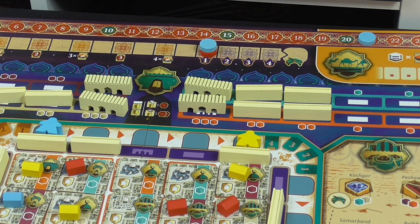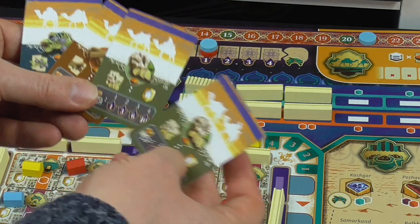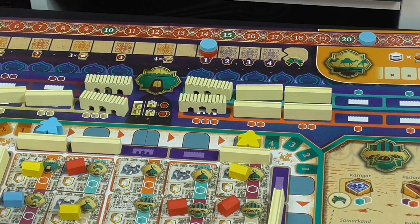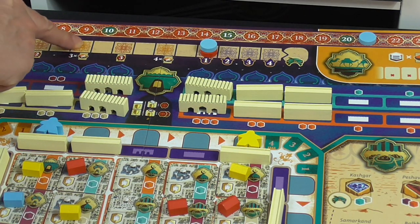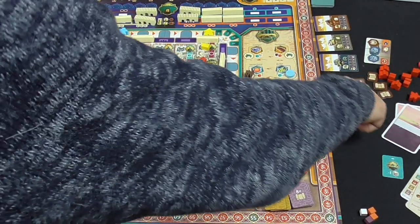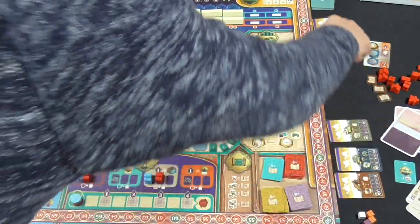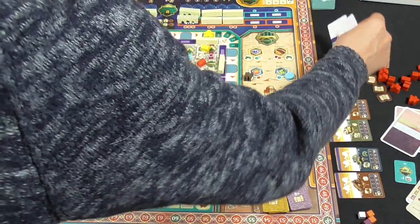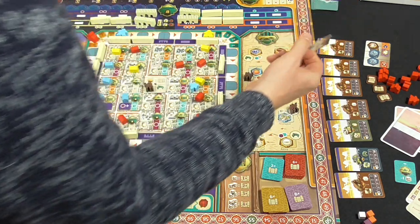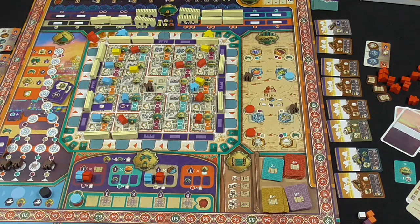Remember, this time I took three different types of spices - ginger, cinnamon, juniper - three different types. Because I've passed this point on the influence track, I've actually passed this point so I could collect four different. So those four cards all slide down and we refill. There's the pepper - it's all the way up here, not going to be easy to fetch.